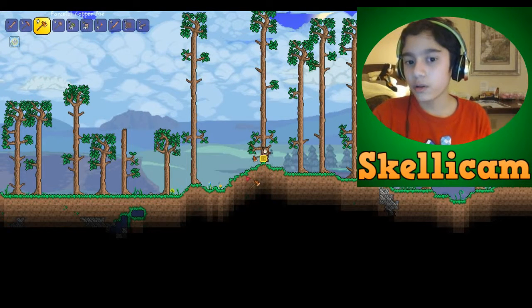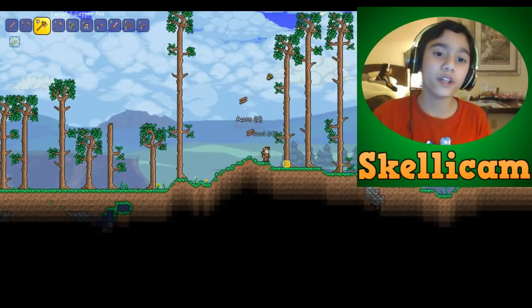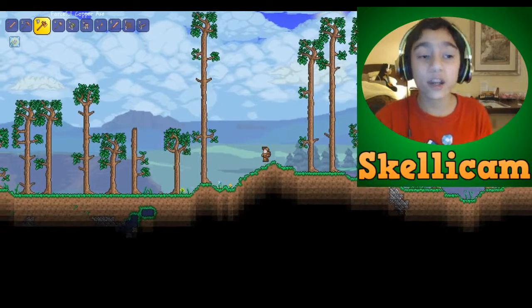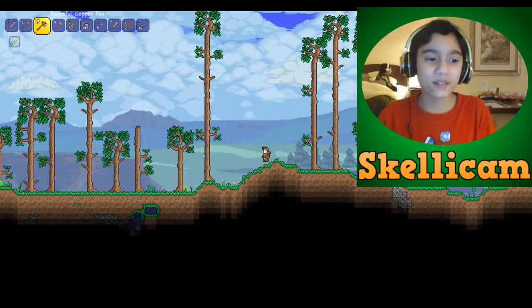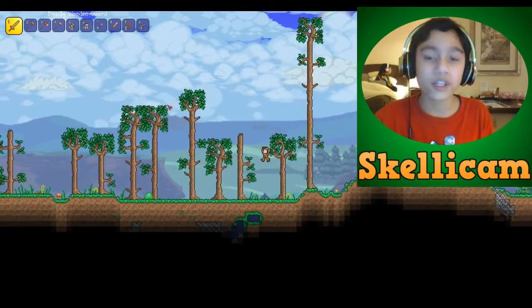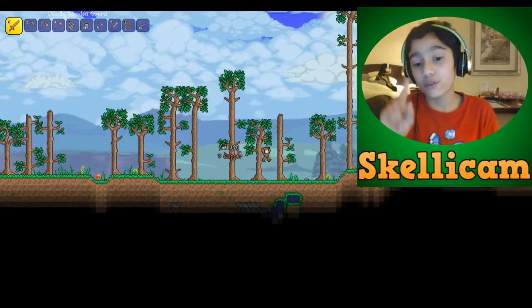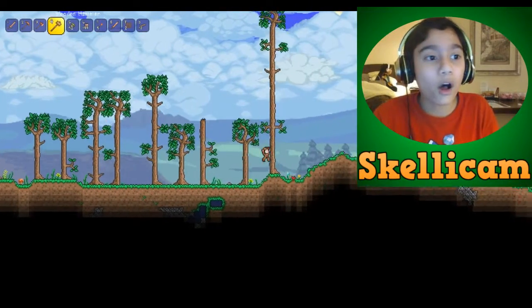Look at these big slimes though. When I eliminate all these, I'm going to need more wood. I'm going to get some wood from another world because I don't want to waste time planting acorns and mining trees — it's boring. You could use the same character with the same inventory to go to another world. How awesome is that?